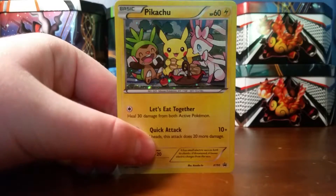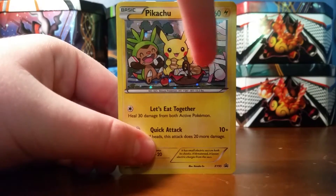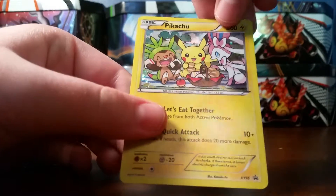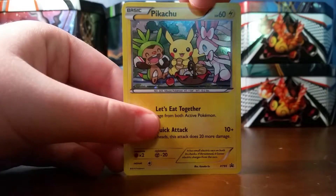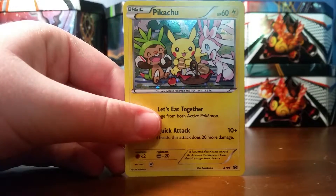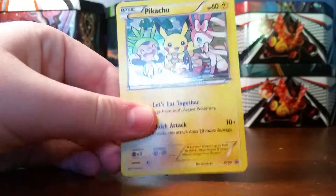So here's the Pikachu promo card. Very good looking promo card. You have them eating some apples and some berries and stuff, some little cakes. Very, very cool card. You got Sylveon, Chesspin, and then of course Pikachu in the middle. Very, very cool holo card. Very nice.